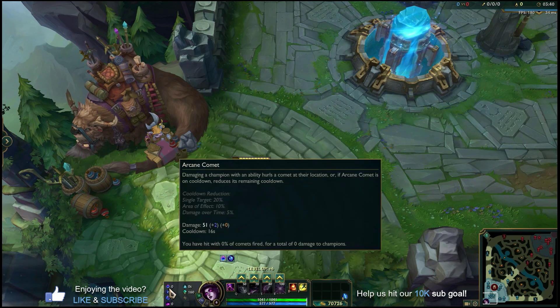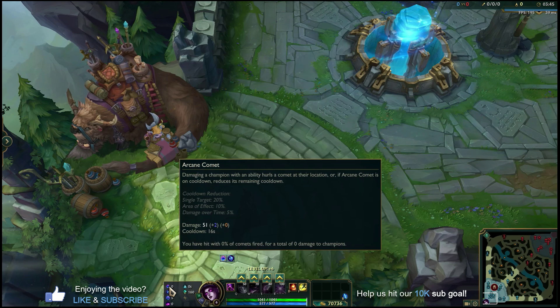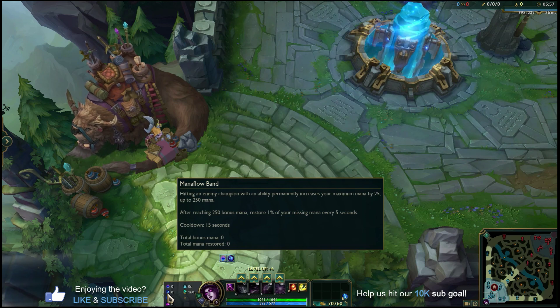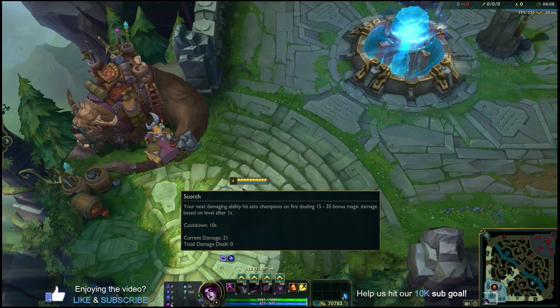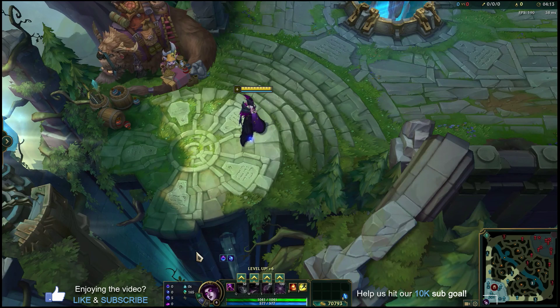Starting off with the runes, Morgana plays like a poke control AP character, so we're going to be running Arcane Comet. That means anytime we hit a champion with one of our abilities, we're going to get some extra damage through the comet. Because we're running poke most of the time, we're going to have Manaflow Band to up our mana, Transcendence to give us extra ability haste so we can poke more often, and Scorch so our next damaging ability sets people on fire for even more damage.